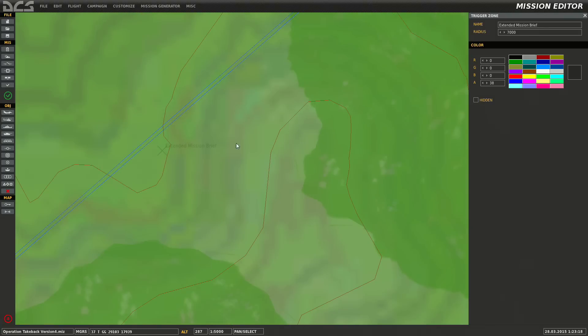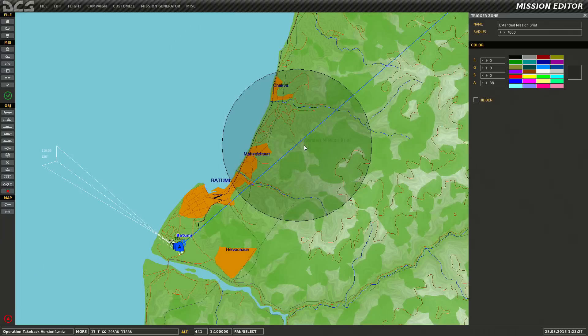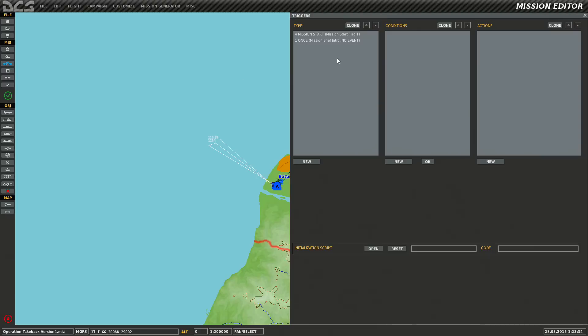If you accidentally exit the trigger zone and want to edit it again, click where the X is and you're fine. Now go back to our triggers and make a new one — 'Hog Extended Mission Brief'. Naming them helps so when you have 300 events you can see what's what. I usually prefix them with '01' since this is the beginning of the mission — when you have a hundred of these it's hard to find things unless you label carefully.